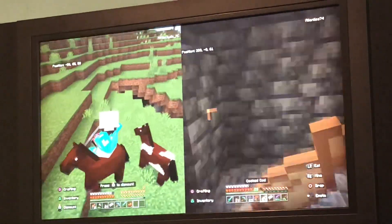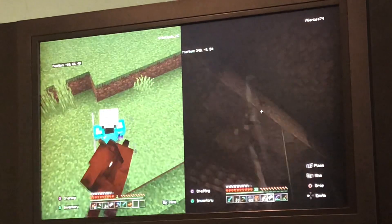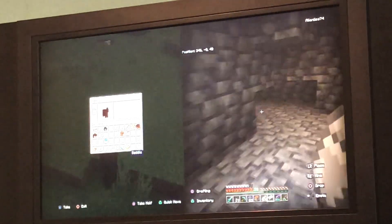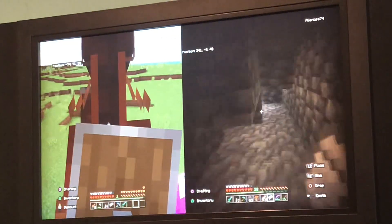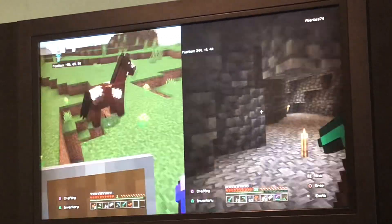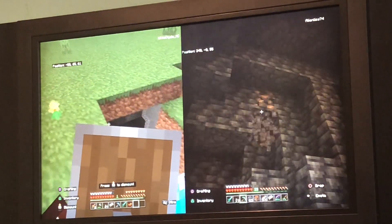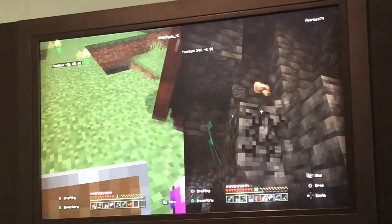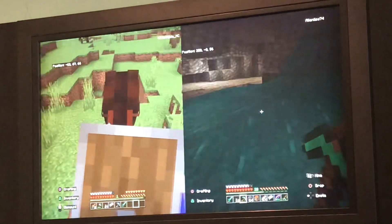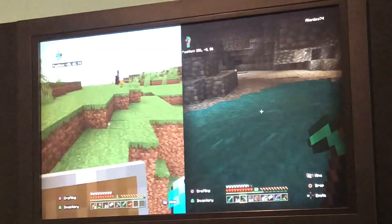Oh my goodness, which one are you gonna tame? Which one can be your mount? This one looks a lot like a mule. Can you just not be a jerk to me? Just — there, thank you. Terrible speed. Okay, this guy is not going to work. Let's hope this guy is faster. Let's hope this guy is faster — great speed and great jump. No, this one is trash. A six block jump? Screw you.